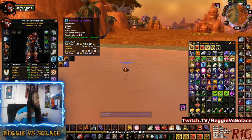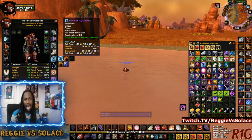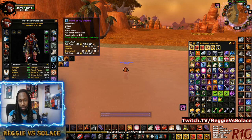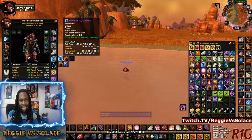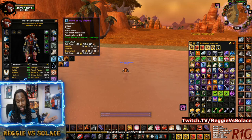Then you go into the second step: 20 frost resistance. Already off of this ring, I'm getting prepped up for Sapphiron — the second to last boss in the game, the person who guards KT's lair in Naxxramas.